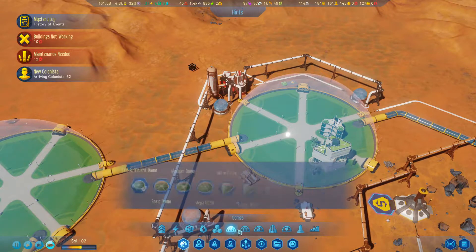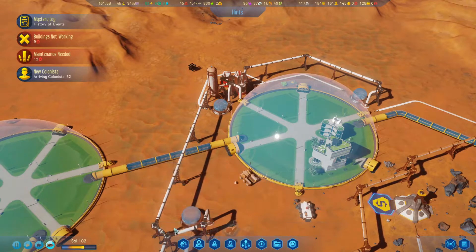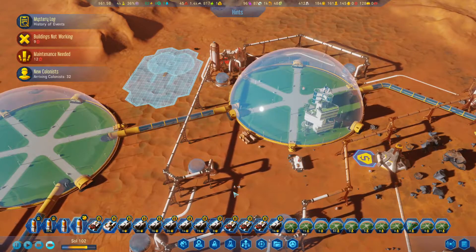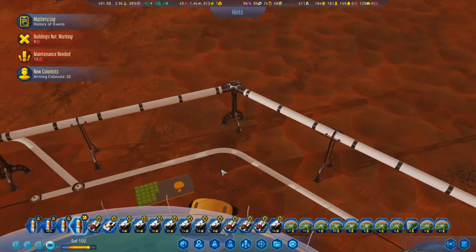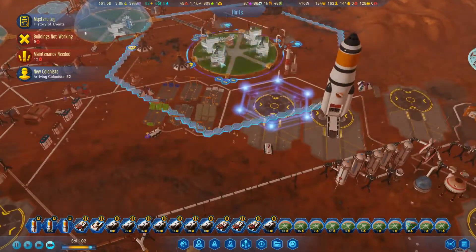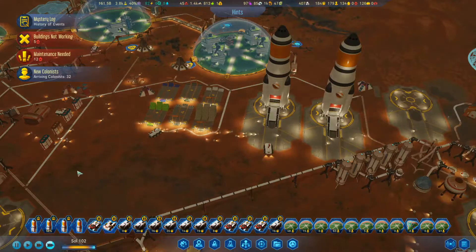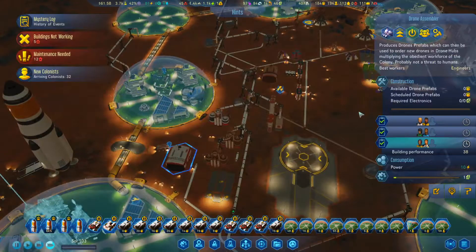We should put another rocket launch pad over here to get people to go into this dome, if I can find where the launch pad was. There we go — bring over eight concrete and then we'll talk. Yeah, they put a food depot right outside there. We got a bunch of new colonists, and now we're bringing in even more. Fill up these apartment buildings and the job positions at the rare metal extractors. I want to turn these on so people will have places to work.